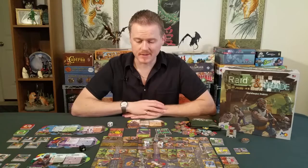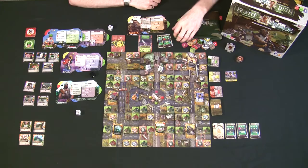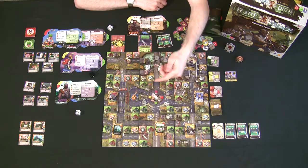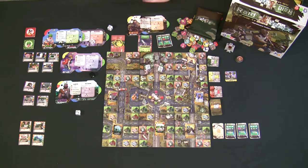You can also trade with the black market at the center square. You must be on the center square, spend one action point, then discard any four resources to take one specific available resource directly from the supply — not a random draw from the bag. This is useful for getting exactly what you need, like food which can be burned for action points.